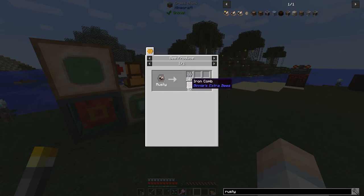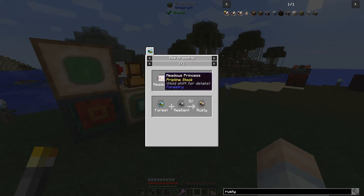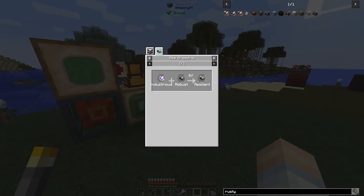You get a five percent chance of an iron comb from a rusty princess. So it's not going to be the most efficient but it's going to be something where we don't have to quarry. We need meadows with resilient or forest with resilient - those are fairly easy to come by. I got plenty of those in my apiars backpack but resilient is the one we need. To get to bee breeding: industrious plus robust. Maybe I should start taking notes.